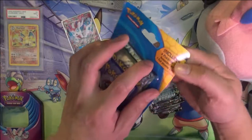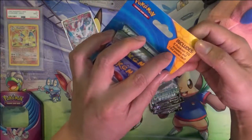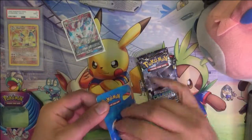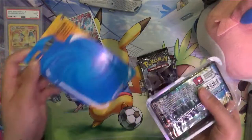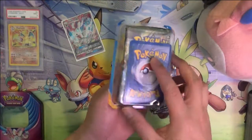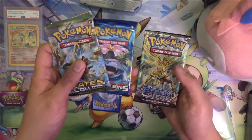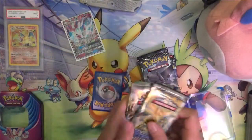Now we'll open up the three boosters and one foil promo card. We've got Fates Collide, Evolutions, and Steam Siege.